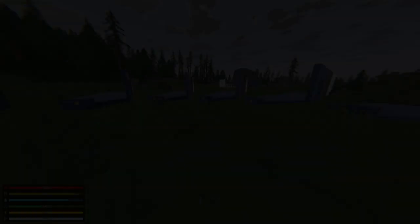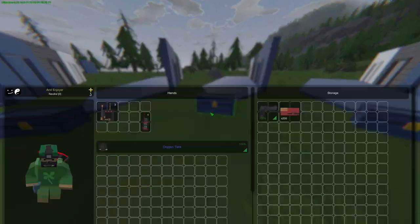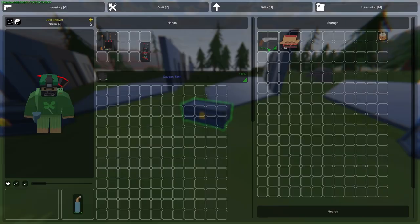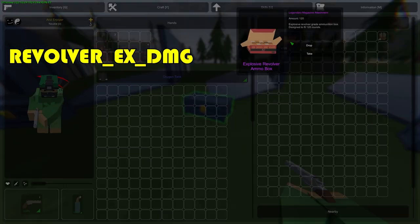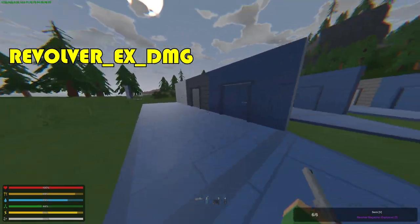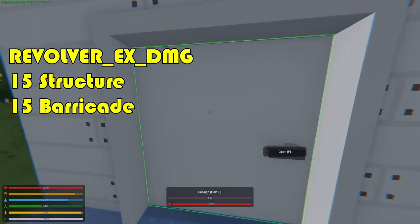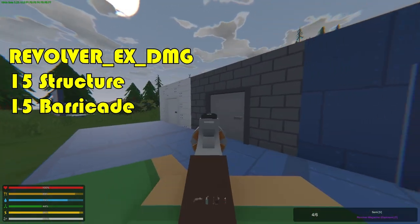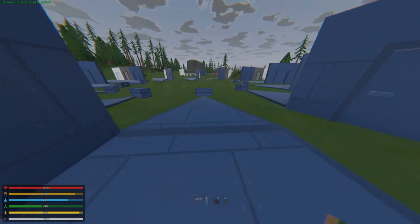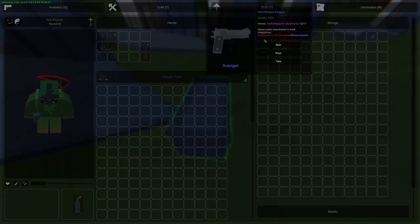Now we're on testing grounds number two, starting with the revolver. The revolver ammo box has 120 rounds in it; the revolver itself can carry six rounds only. The revolver does 15 structure damage and 15 barricade damage.